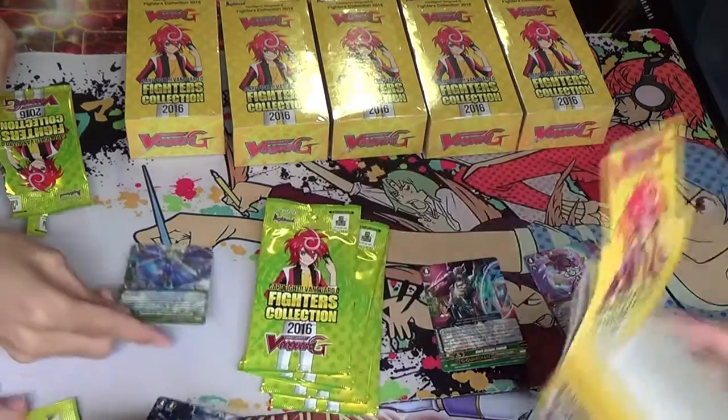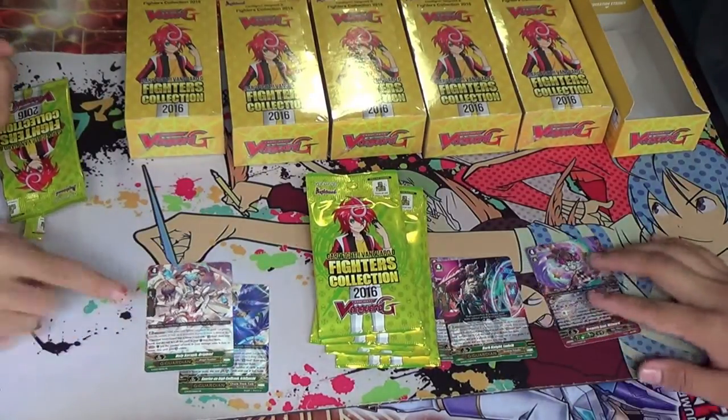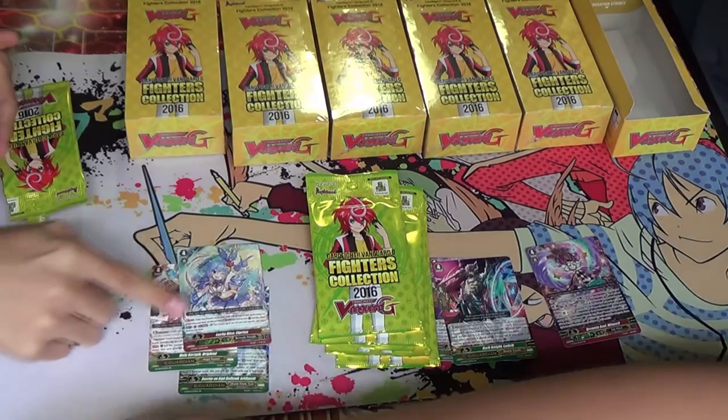We have Oracle Think Tank G Guardian, God Hockey Team Yoshi, Angel Thunder G Guardian, and the Bermuda triple — or Stride.